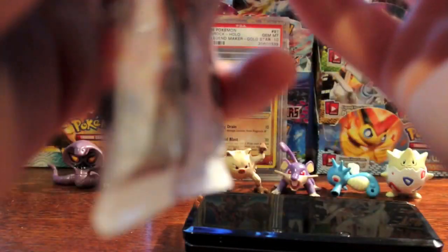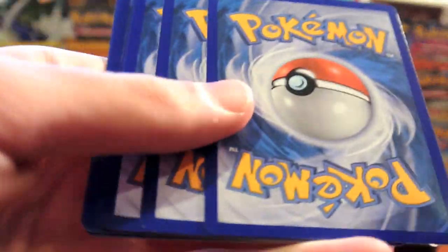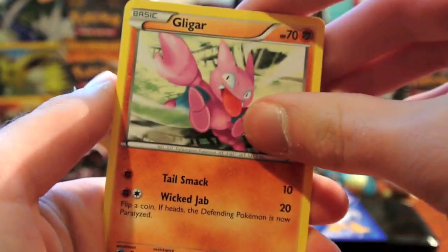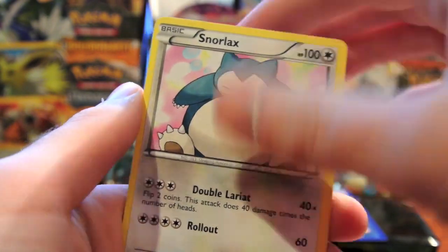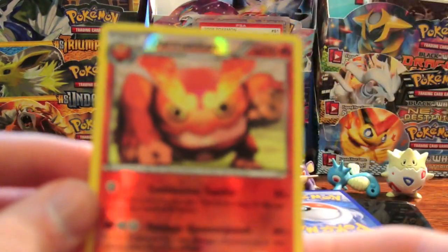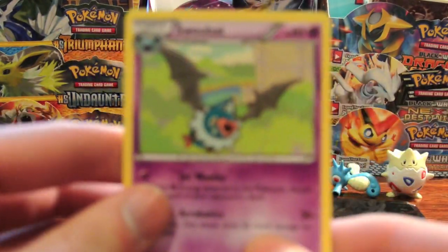Last pack — let's see if we can get something good out of here. I'm hoping we save the best for last. Gligar, Voltorb, Duskull, Oddish, Togepi, Snorlax, Azumarill, and Mandibuzz. Last Reverse is a Darmanitan, which is an uncommon. And my last Rare is a Swoobat.